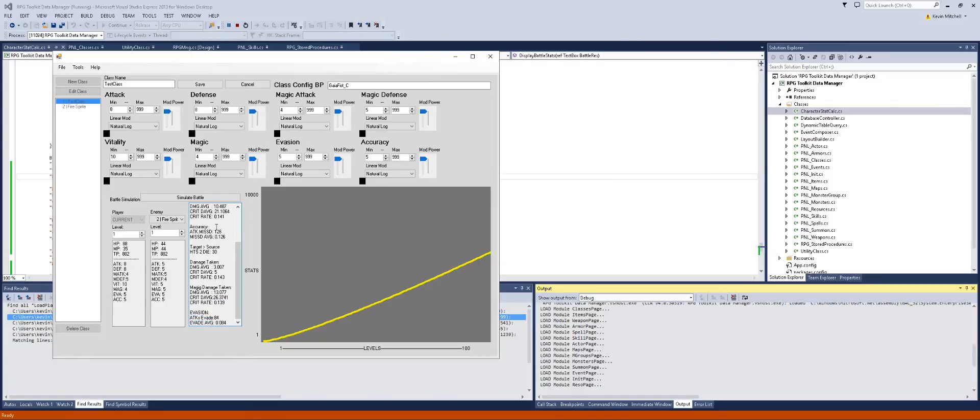Looking at the stats to attack the enemy - that looks pretty good. My magic damage is actually lower than my attack, which it should be because I weakened my magic attack. I'll lower that a little bit more. Now my magic damage is about half of my normal attack, and since I'm an attacker that seems accurate - my magic should not be stronger than my actual damage.